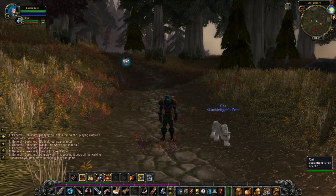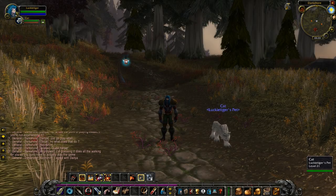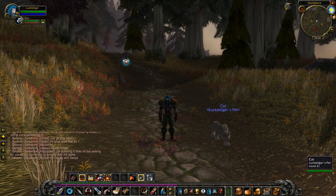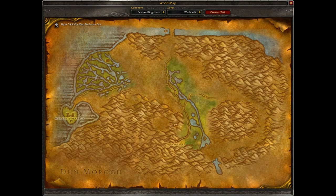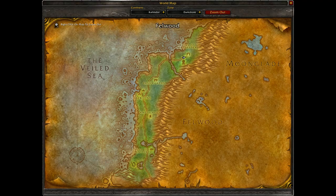Hello everyone and welcome to a new video. Today I'll be showing you how to tame the Ghost Saber in World of Warcraft Classic. This guy is located up in the Ruins of Mathystra in Darkshore. If you're in Eastern Kingdoms, take the boats in Menethil Harbor in Wetlands to the west, and from there the boat will bring you to the dock here in Auberdine, Darkshore. Then just head north and take that path all the way up.